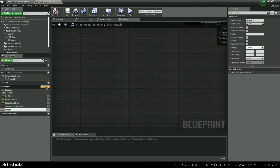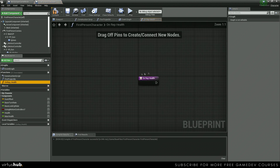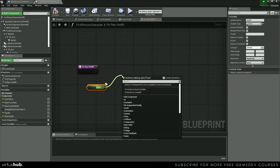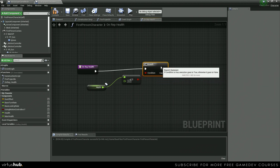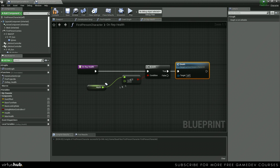For damage we need to create two variables: Health and Max Health. For Health we want this to be Rep Notify. Now that Health is a rep notify we have an OnRep_Health function. For OnRep_Health we get the value of Health, check if it's less than or equal to zero, and if it is we call our Death function.